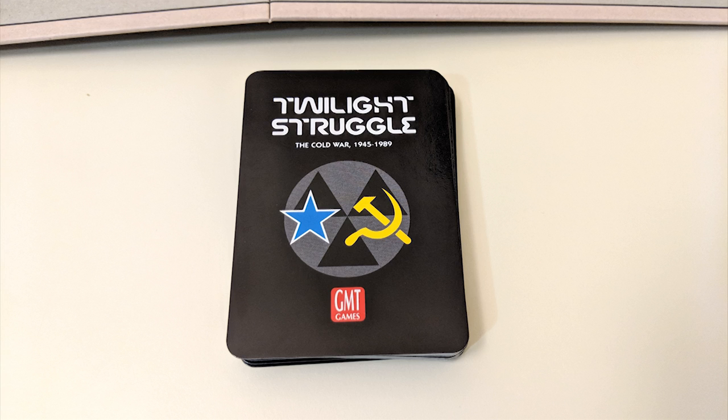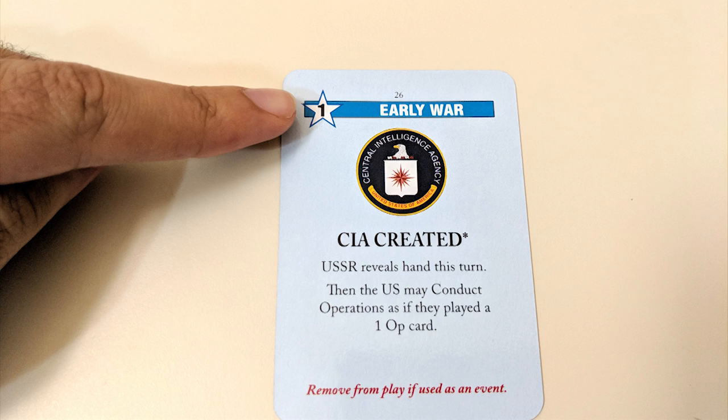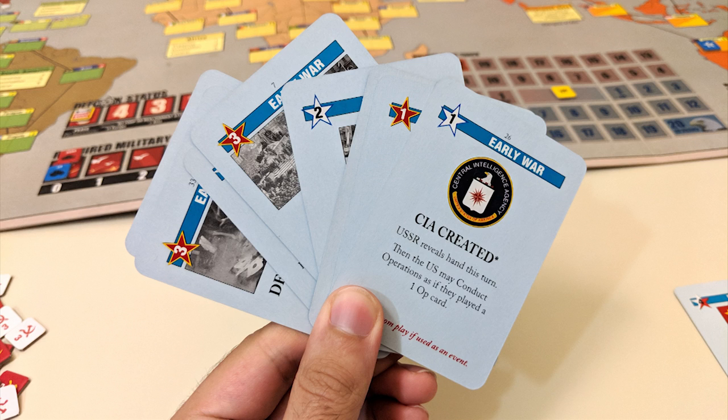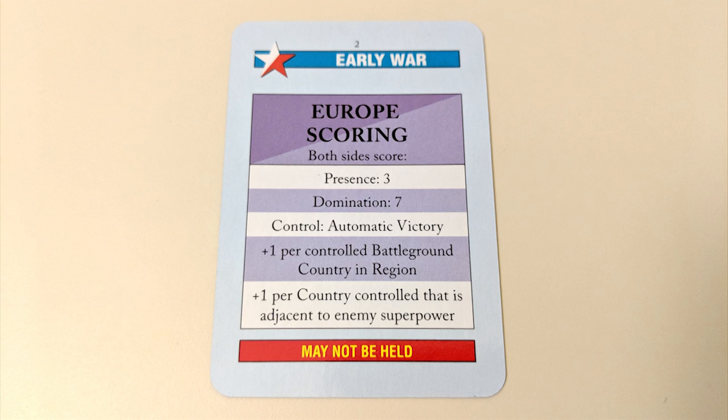Next, each player will draw cards from the main deck until their hand is filled up to 8 cards. Most cards have two major aspects: a star in the upper left corner with a number indicating its operations point value, and text indicating the card's effect when played as an event. Cards with a white star are beneficial to the US player, while cards with a red star help the USSR player. You could end up with both types in your hand no matter which side you're on. Some cards can be helpful to either player. There are also scoring cards, which trigger the scoring of different regions of the map.